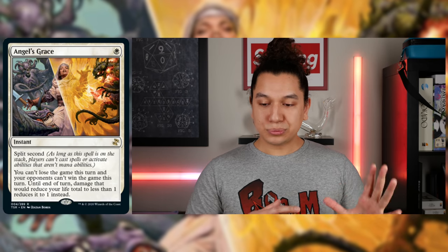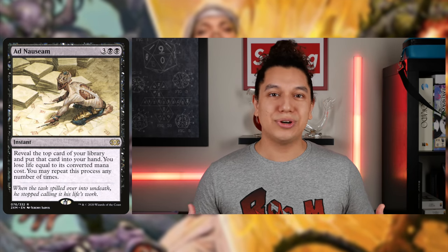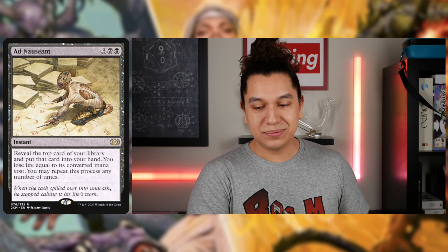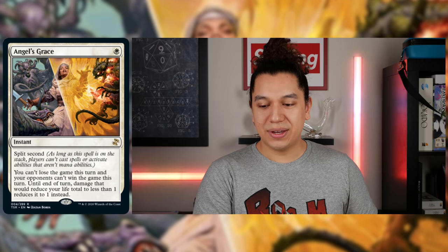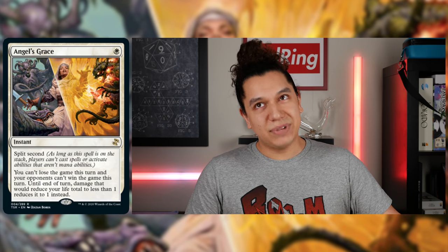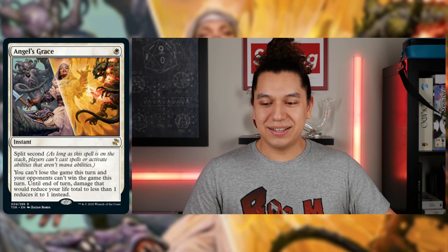There's an age-old combo with this card coupled with Ad Nauseam. Ad Nauseam — three generic, double black — grabs a portion of your library. With Angel's Grace: cast Ad Nauseam, hold priority, cast Angel's Grace, and you get to put your whole deck in your hand. You usually win at that point. It's very hard to stop the person who does that. Let me know if you've ever stopped someone who Angel's Graced after an Ad Nauseam — I'd love to know how.